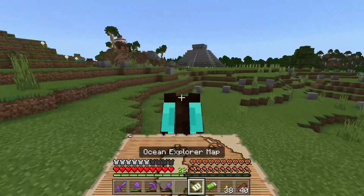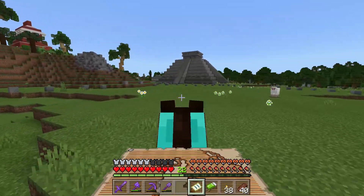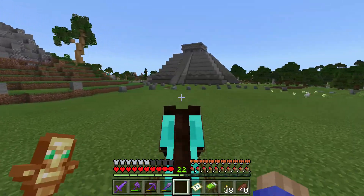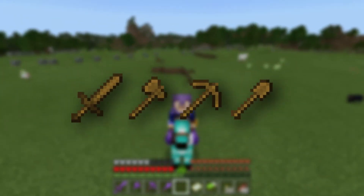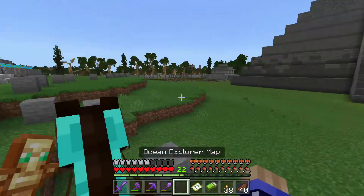Today's episode we're going to be focusing on taking down an ocean monument, but it's going to be a little bit of a twist. I can only use leather armor or wooden tools, so this is going to be a little bit difficult. First I need to get some leather armor.